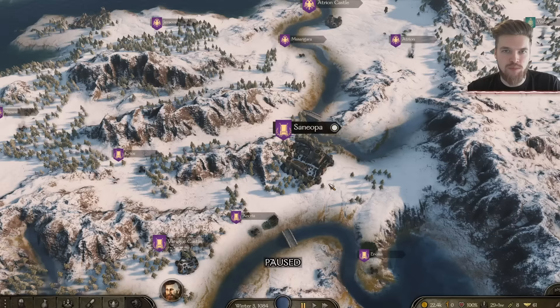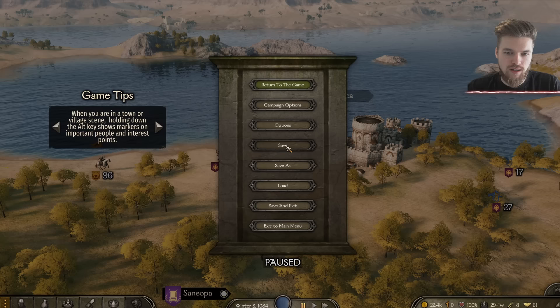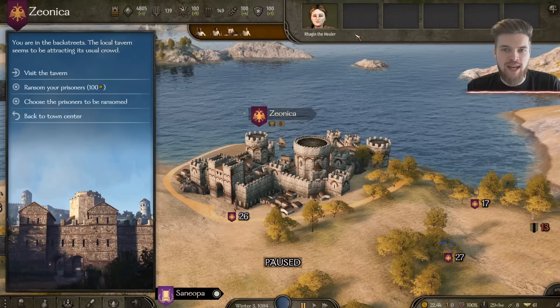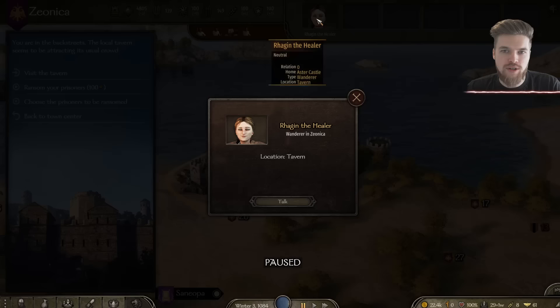By the time you get there she might have moved, so keep checking every couple of days of travel to see if she's gone to another settlement. She'll move about as fast as you do so you shouldn't really lose her. Once you arrive, go to the settlement and head to the tavern district. I recommend saving the game before you do this. Each time you enter, a random NPC companion will spawn at that town, so saving a bit further back lets you reload if you don't like who appears.